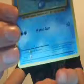Right off the bat, I'll be showing off the Evolutions one. It has 60 health and 30 damage. On the 1995 version, you get 10 plus damage and 20 more hit points.